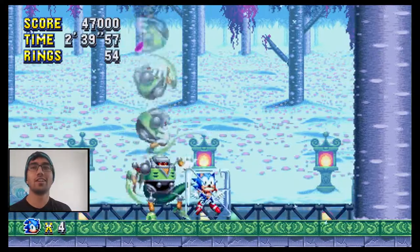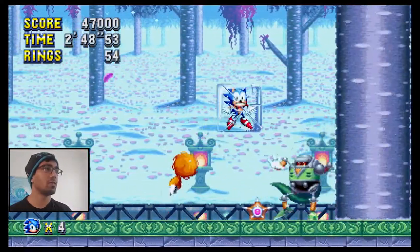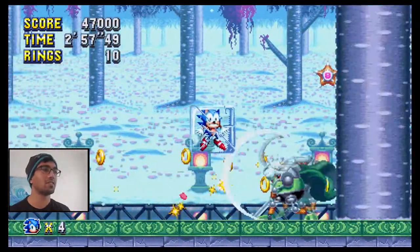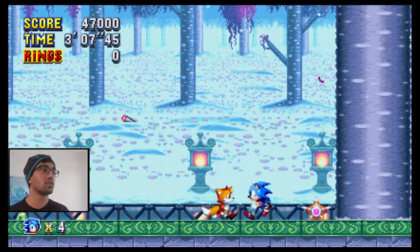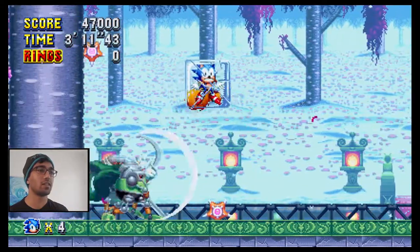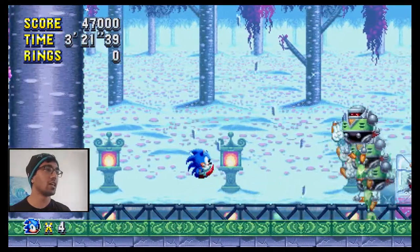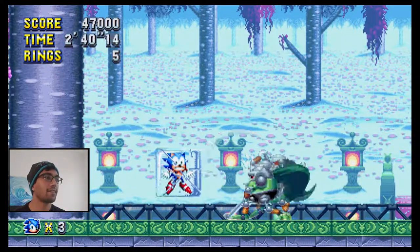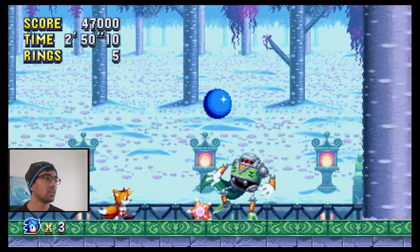There we go — straight to the boss, wasted no time. Two and a half minutes — pretty short zone. This boss has little star spike things that shoot out, like electric shuriken, and they're so hard to notice with the ice shards breaking and leaves flying everywhere. Oh no — I have zero rings, I'm definitely gonna die. Tails, I need your help — that wasn't helping. Okay, redo — we have three lives now. I'm just burning through lives here.